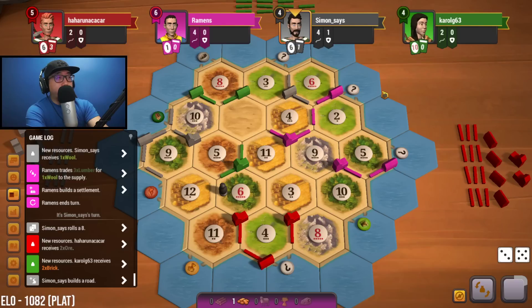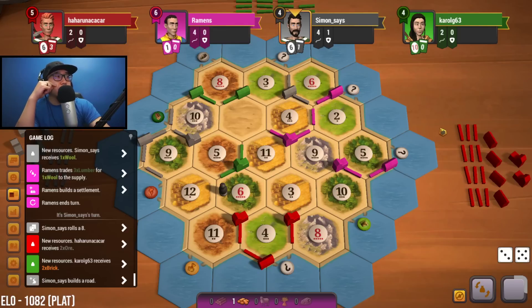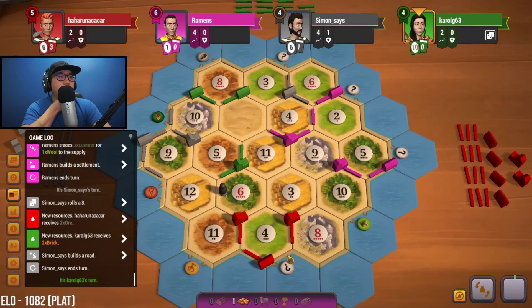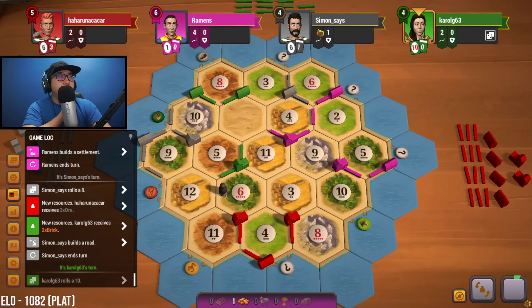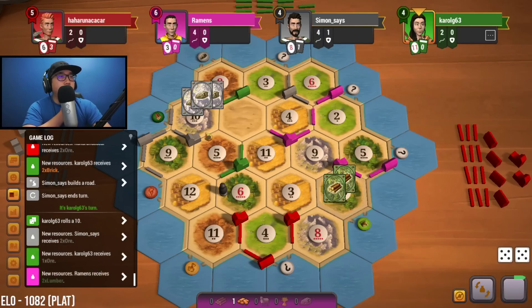I was very skeptical in the beginning due to our placements, but we might make this work. Not going to be trading anything now — just going to hold that brick so we can build a road. Gray is sitting at four roads currently. Ten is rolled, we get some wood for that.